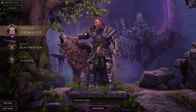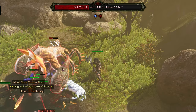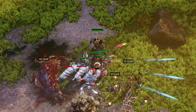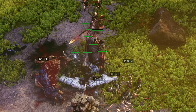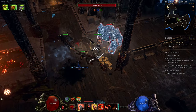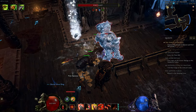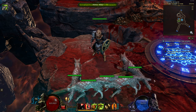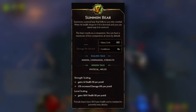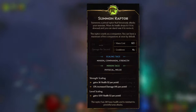Next up, Beastmaster. This one actually surprised me. I played full minion Beastmaster just before the 1.0 launch, and because this subclass comes from the Druid class with some limitations on how far you can push minions, I expected it to play as a hybrid between minions and you as the main source of damage. But that does not have to be the case. Beastmaster has six minion types you can summon: Wolf, Stormcrows, Bear, Scorpion, Sabretooth, and Raptor.